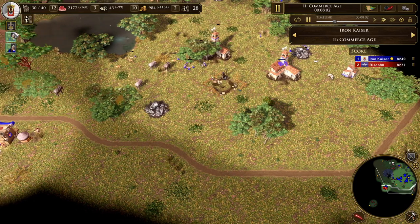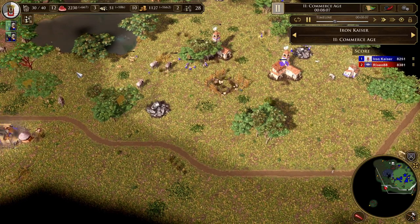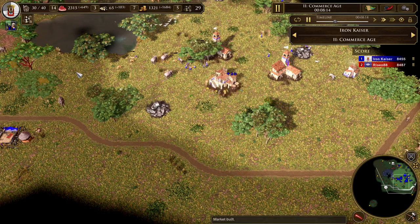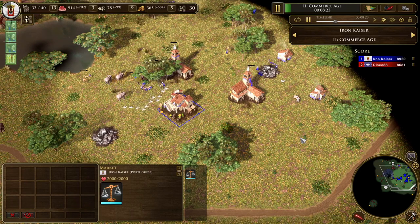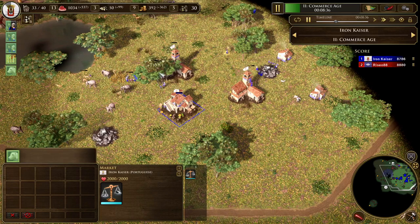Then on top of that, with the Portuguese, we also have Organ Guns — another unit very familiar to AoE2 players. They function similarly: very good at wiping out blocks of enemy infantry. I'm getting the Marketplace up to prioritize the hunting techs, since we're going to be putting most of our vills onto food and gold to afford Cacadors and Dragoons. That's our game plan in the Fortress Age. I also have a couple on wood to afford those techs and keep house production going.